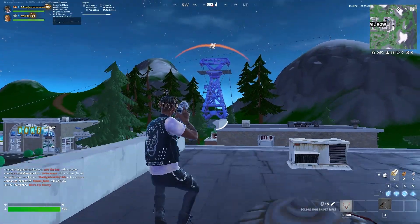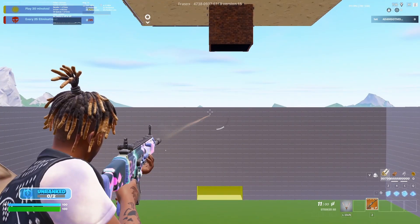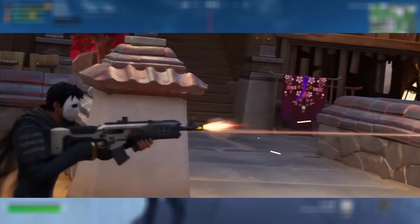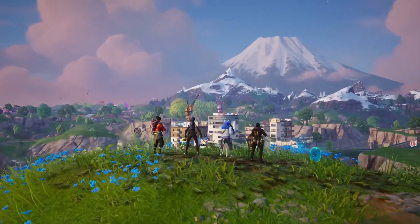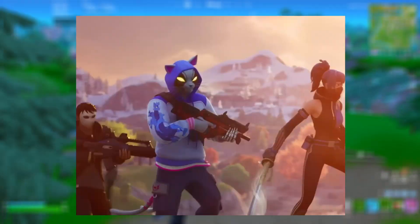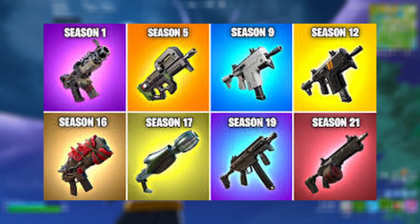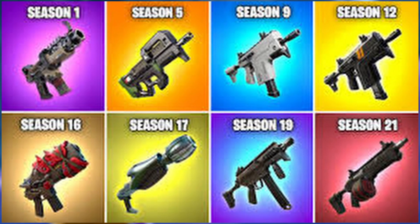Starting off with the meta, these new weapons will have hitscan, which means that there will be no bullet drop at all. The new Chapter 6 AR is hitscan active and the thing looks insanely broken just by the looks of it. When we focus in on the trailer, we notice that there's this P90 and the shotgun. The P90 looks like it's overpowered. Every SMG gun at the start of a season is usually buffed and is really helpful.